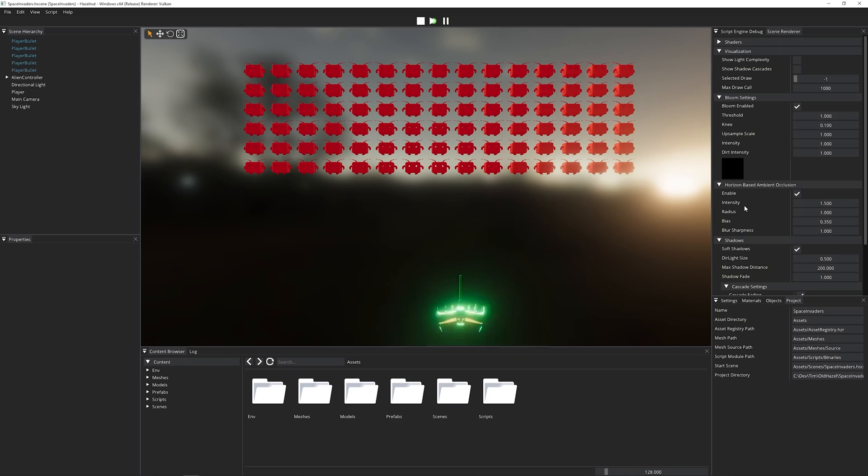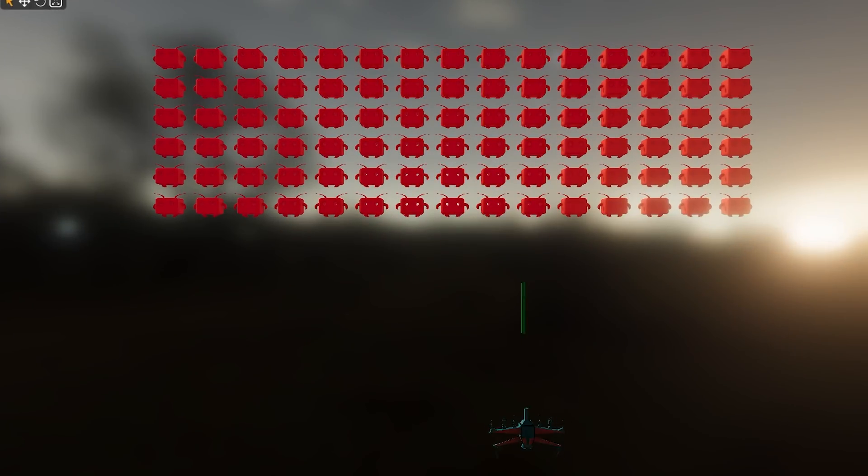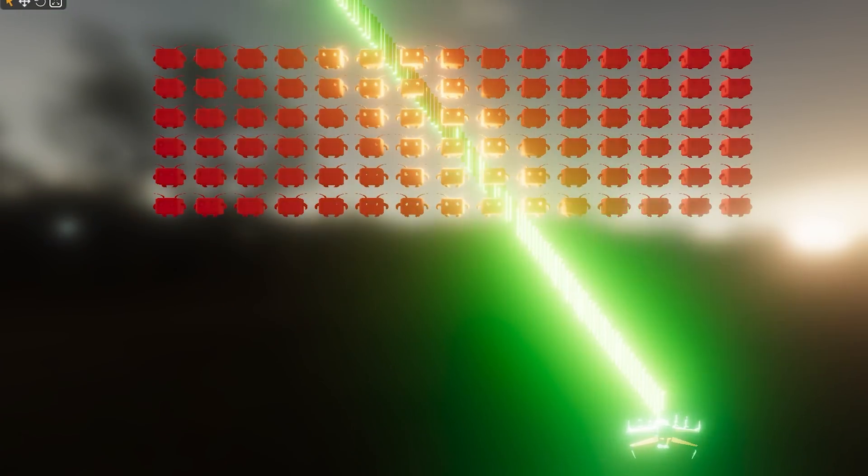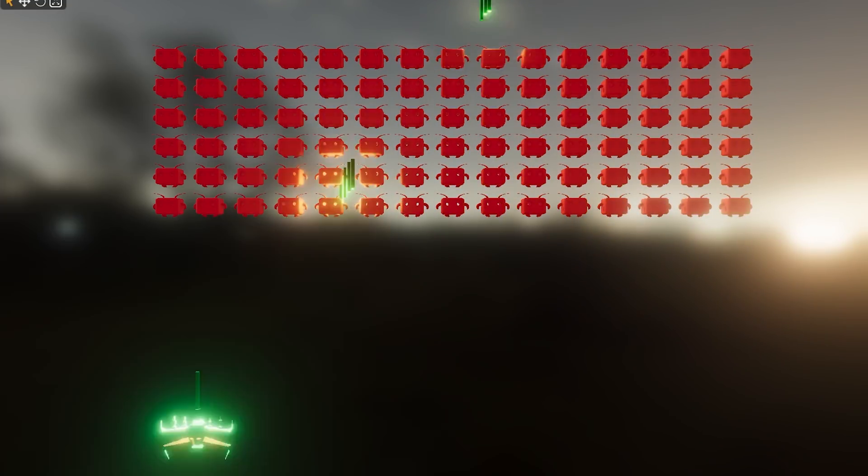So once you had that prototype in Unity, what did you do next? I actually took it to Hazel. I started making the game in Hazel, and as you can see, the first playable commit didn't even have collision detection — it just had bullets being created and shooting up. And later when collision was added, there was destruction of entities, and so on.